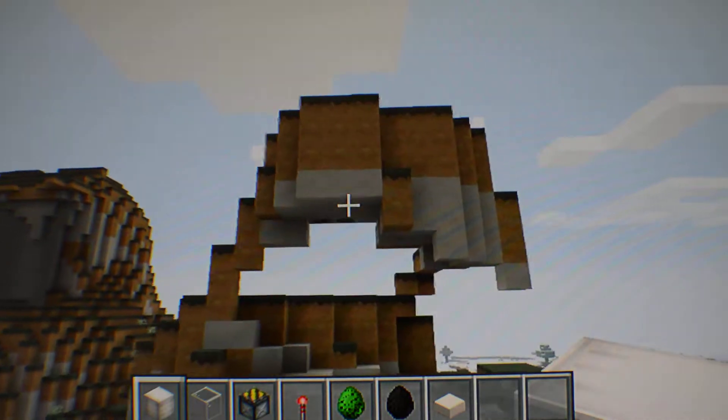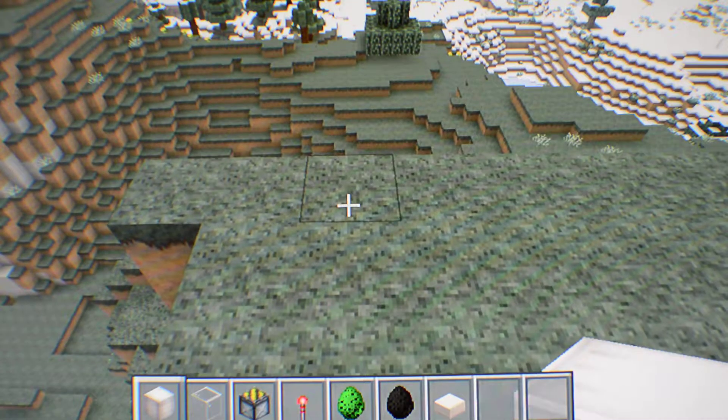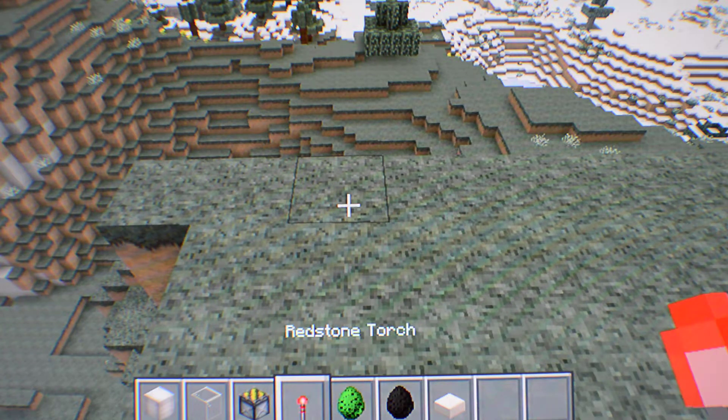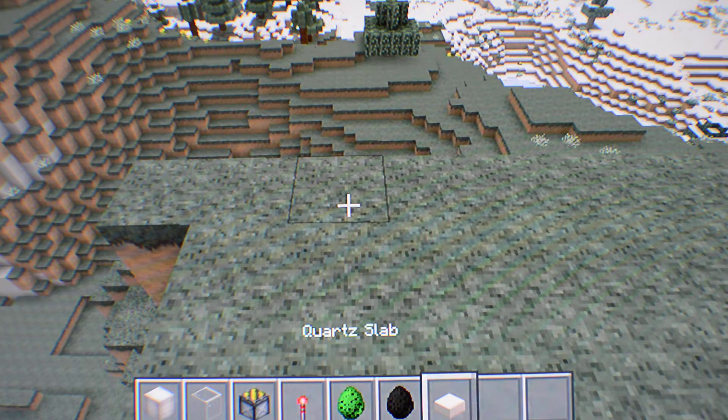We have some sketchy terrain right here that we're going to be building on. For this, you need glowstone, glass, a piston, a redstone torch, and a spawner egg. Enderman won't work for this — it takes an extra step — and slabs.